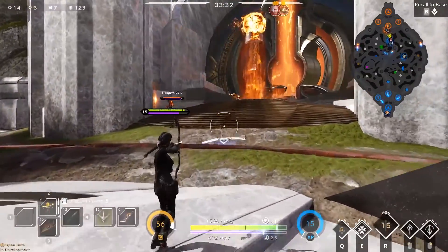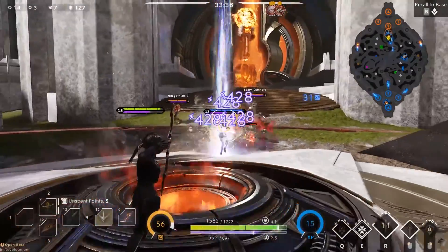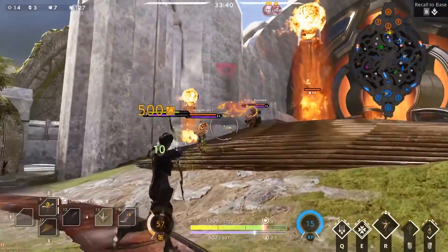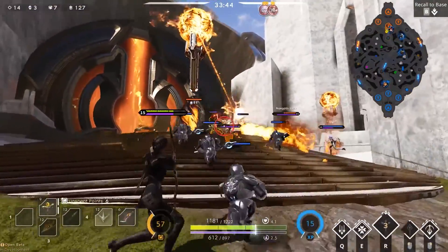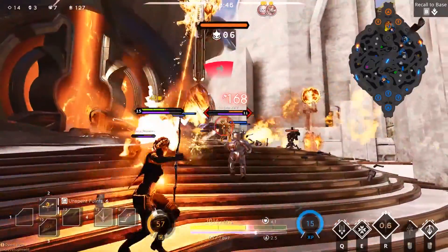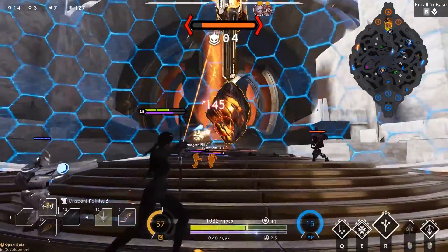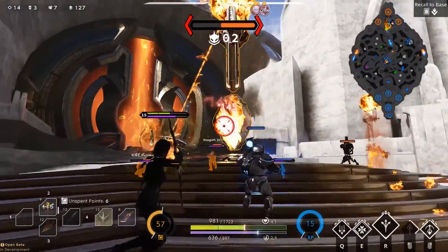Then you've got Richter, whose skewer has now been shortened — not in length but in time used. The other small adjustment to one of the hero's abilities is to the Fae. Her Flytrap is now much faster to deploy, from one second to a third of a second. Let's see him try and outrun that now.